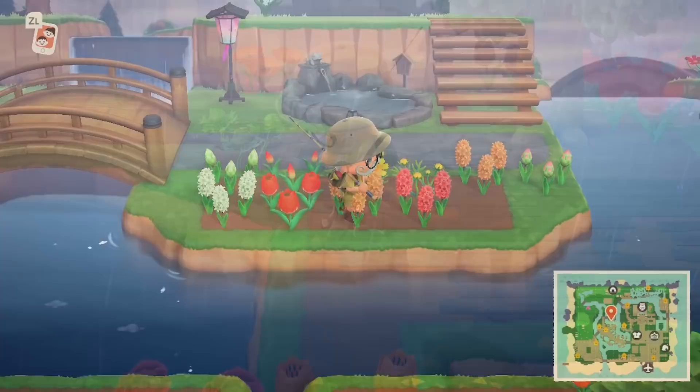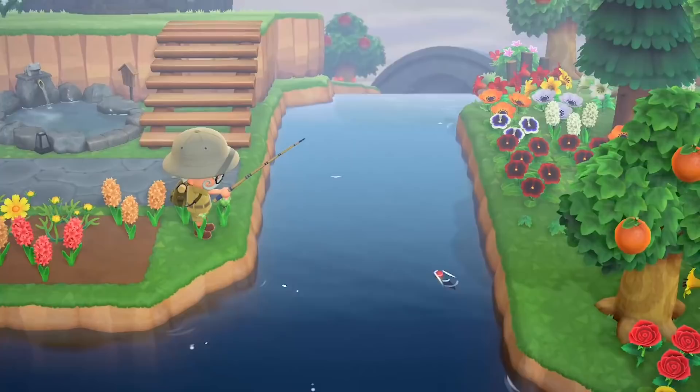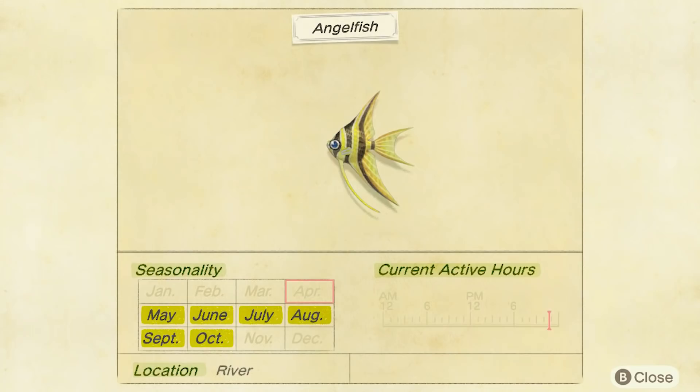Moving on to the river. No clifftop river-specific fish coming new in May — all of these can be found in any river, any moving fresh water on the island. First one is the nibble fish. Small fish — tiny in fact, number one size. They sell for 1,500 bells, not bad. And they can be found throughout the day, 9am until 4pm.